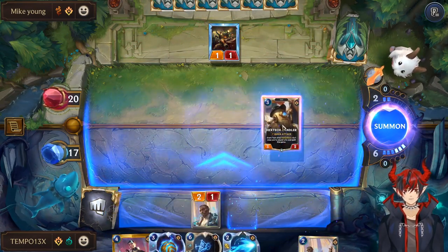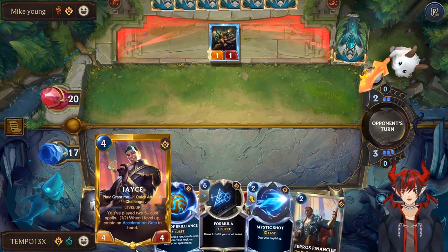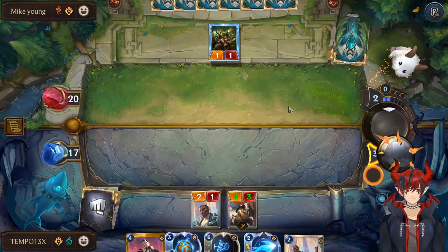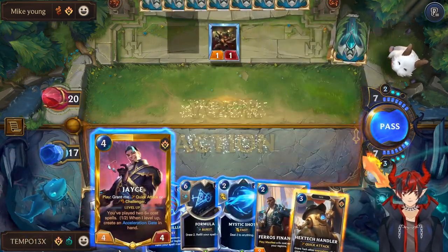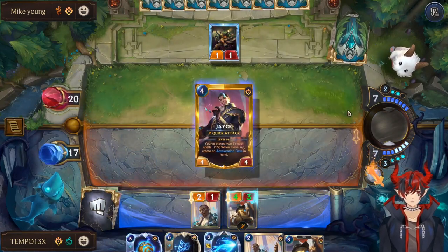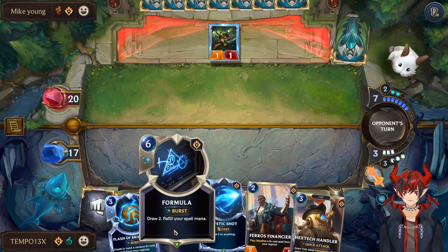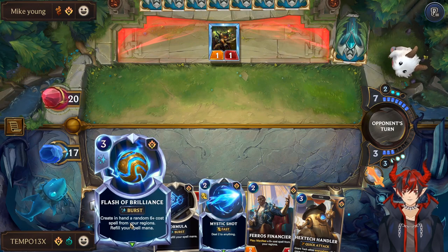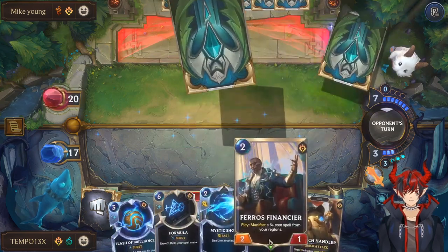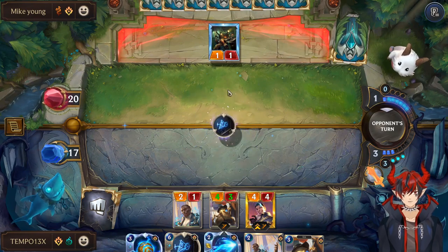Let's play the Handler and float. Perfect spell mana — they're going to play Jace and some shenanigans. Jace number two, and he'll have Quick Attack again. Oh my goodness, they are drawing so many cards. If Twisted Fate was down he'd actually level really quickly.